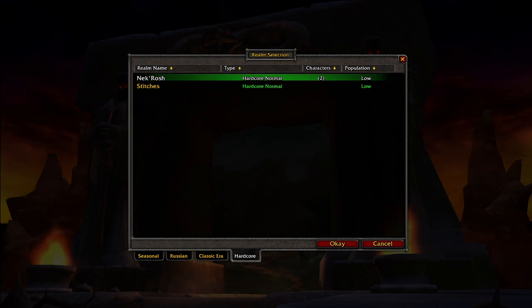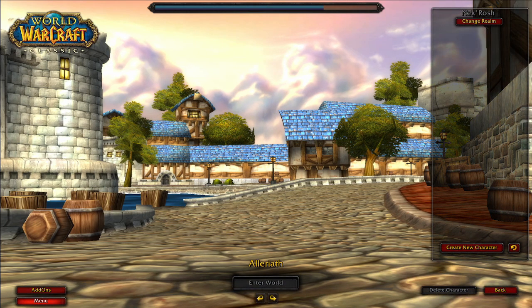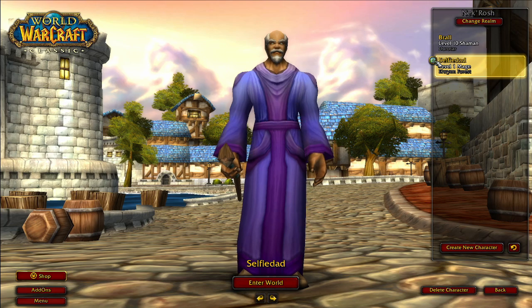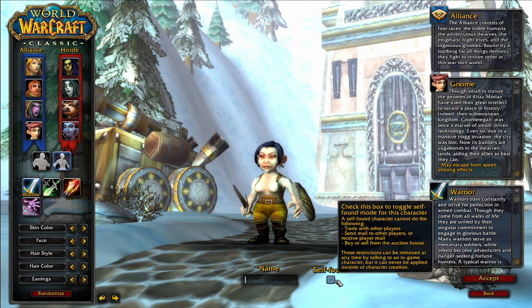Self-found mode is not available on any other servers — it's not available on Classic Era, seasonal, Season of Discovery, or anything like that. It is only for Classic Hardcore. You will see a logo next to your character when you have them in self-found mode. When creating a character, you can select the option to activate self-found mode.